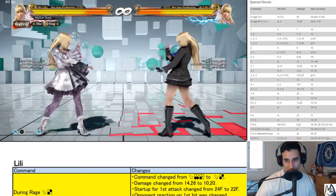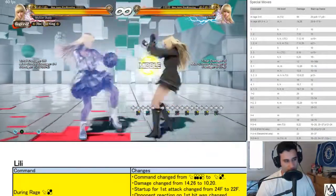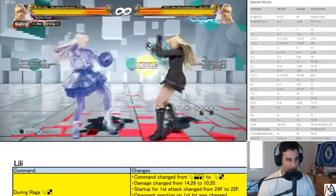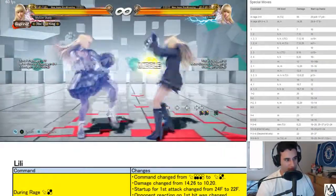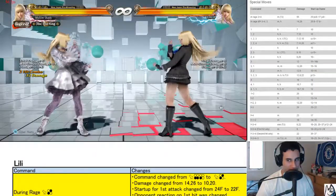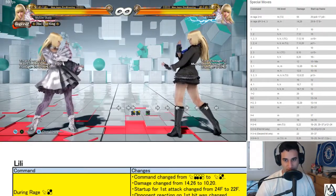But changed to negative 15 on block, so it's an obvious change to make it more of a punish. This is not something you're throwing out lightly — you're supposed to use it to punish. Even on a good whiff from this range, you can react to it pretty quickly.